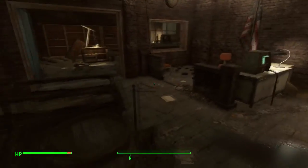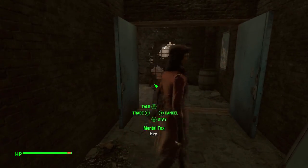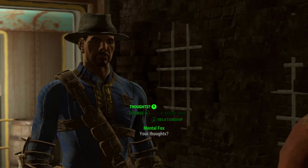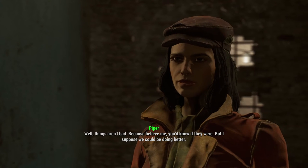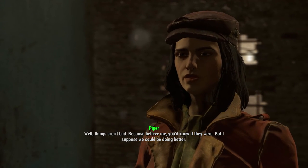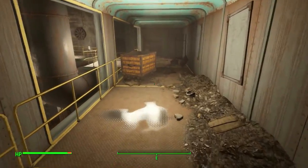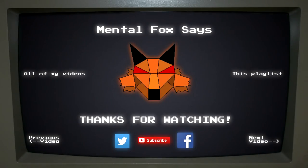Is there anything else interesting in this place? Let's go check it out. How's it going, Piper? Let's ask her a question — what you got for me? Are you hungry? Bubblegum added — she gave me some bubblegum. What are your thoughts, Piper? 'I'd rather know an ugly truth than a sweet love.' Alright, I've already heard you say that. What about our relationship — is everything alright between us, Piper? Things aren't bad, believe me, you'd know if they were. But I suppose we could be doing better. Well, never mind then. We hardly know each other — we haven't spent much time with each other, we're still feeling each other out.